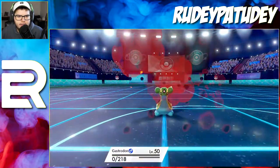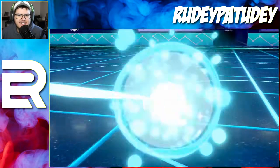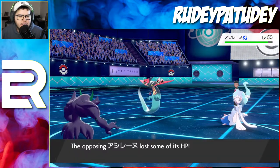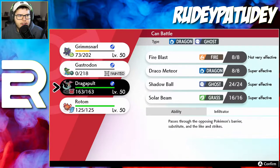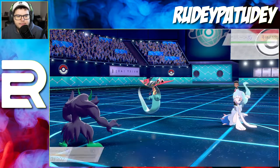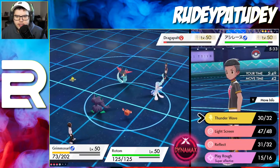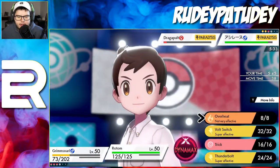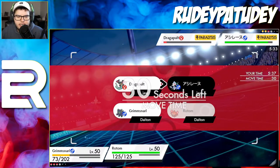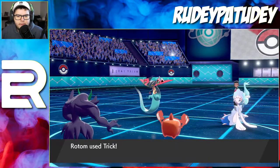He goes for another Draco Meteor — that's gonna do literally nothing with Light Screen up and his special attack already lowered. Oh, he got a freaking crit! That crit mattered — wow, he lucked out. Blizzard incoming — don't freeze me. Oh, she has a Life Orb! We definitely don't want to go into our Dragapult because of fairy, and our Rotom is a fire type — yikes. Let's Play Rough and then Trick. If I Trick for the Life Orb, her moves won't do as much and I won't be locked into a move.